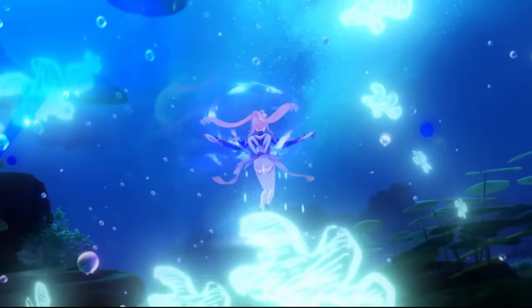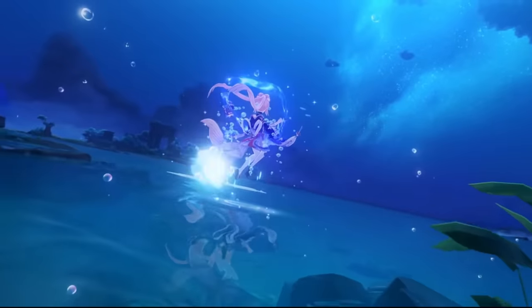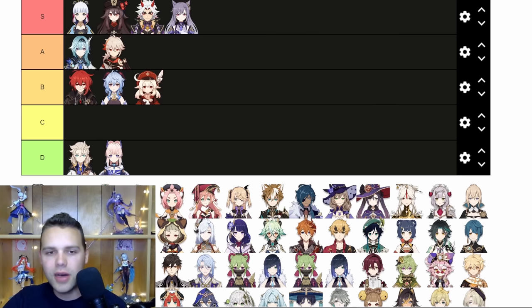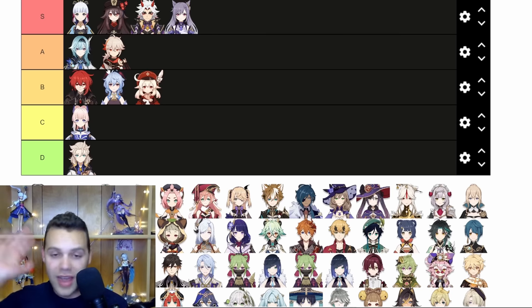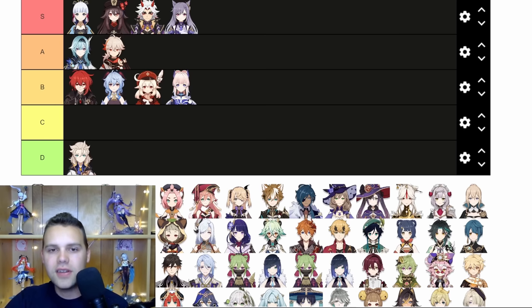For Kokomi, this one is interesting. Kokomi has a really confusing kit — a lot of her kit does revolve around her burst, but in her best teams she's essentially just used as a skill bot. Her burst's main function ends up being to refresh her jellyfish, and using an entire burst just to refresh your skill is kind of weird. Of course when she's on field, her burst takes a much more prominent position and improves her damage. But I feel like her kit is a little bit messy with the burst. I love the animation — it's God tier, amazing. Maybe I can put it in B tier; when she's on field it's pretty nice, so I won't be too hard on it. We'll put it in B tier.